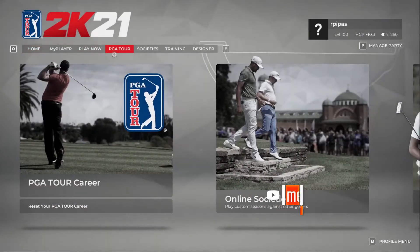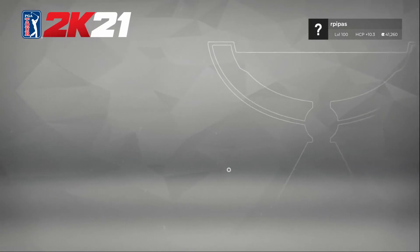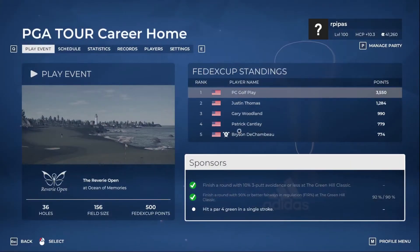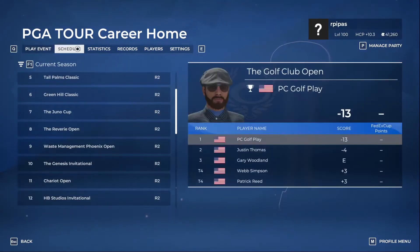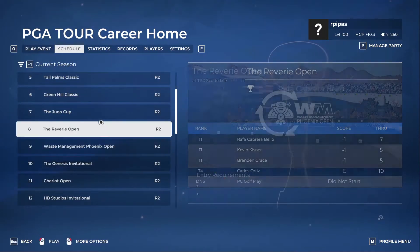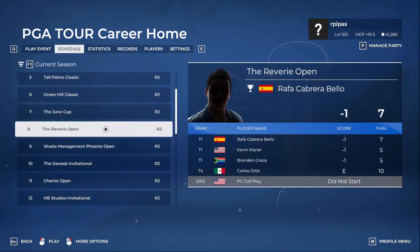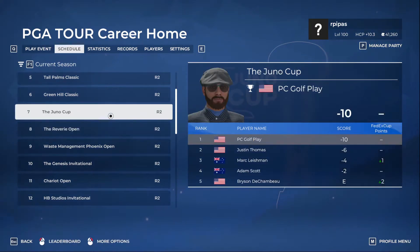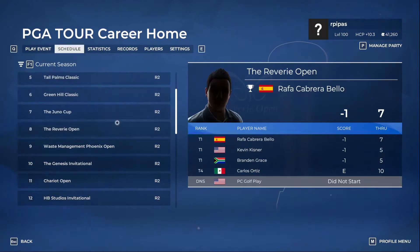Good morning, we're jumping into the PGA Tour career mode for PGA Tour 2K21. We're playing the Oceans of Memories course. We are on week number eight — it's going to be a two-round event. We won the Juno Cup last week by four, and this one I think we won by a whole bunch.